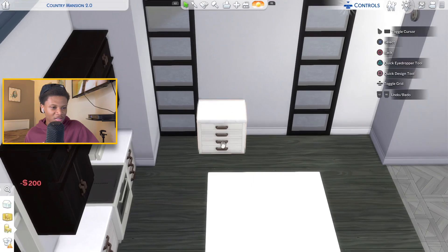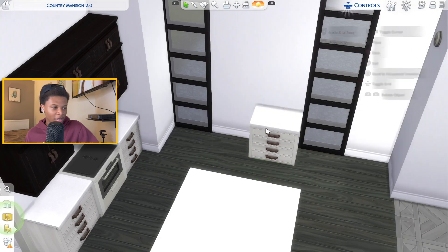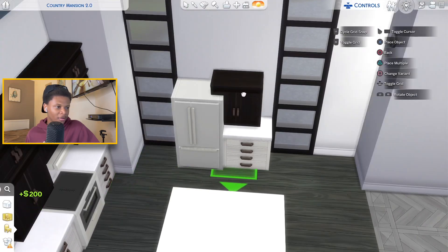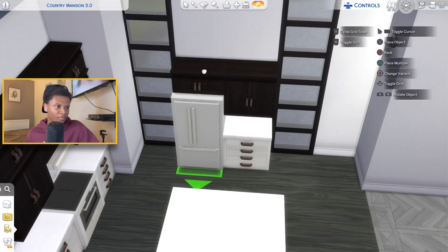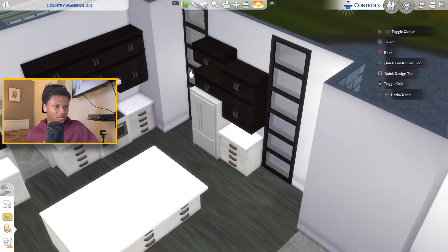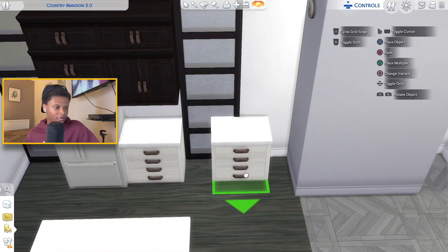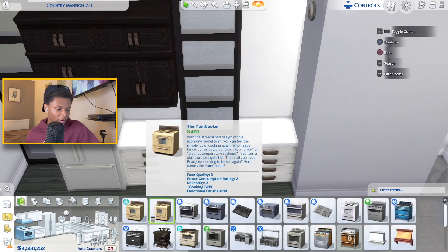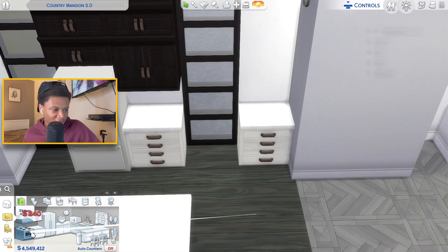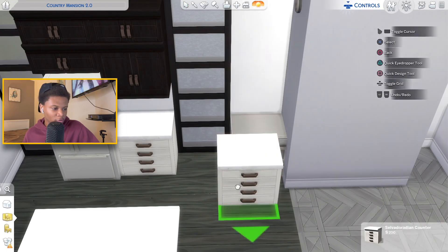Over here on this side I'm gonna place a cabinet and put the refrigerator here, doing that in white. I'll grab a half-tile cabinet and place it above the refrigerator and double-stack it like I did on the other side. Then I'm gonna do the double-stack ovens over here — I'll place a cabinet, grab a regular oven in this gray and white color, and place it inside. I know it keeps disappearing, but that's a common thing.